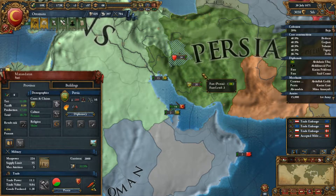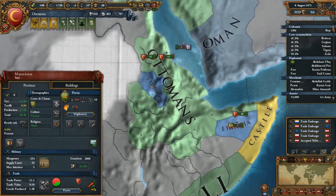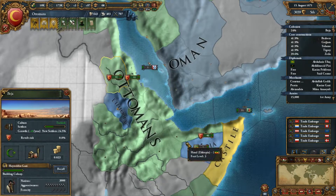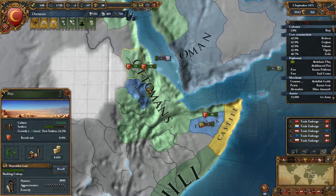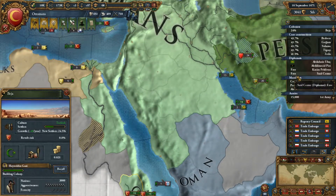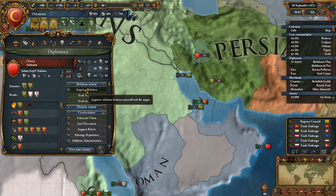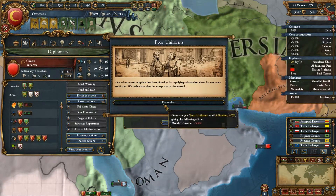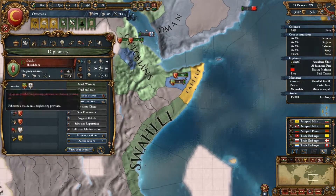Omen might actually be at war with Persia right now, which would be great — we can go to war and grab a bunch of area. We'll wait for some of this stuff to go through first though. Let's move up to 4 to get some of that stuff going faster. Let's improve relations with Omen. Moral Army went down, and Swahili entered the coalition against us.